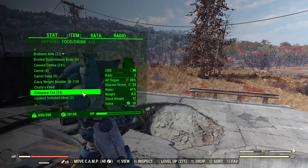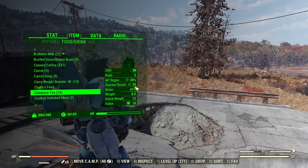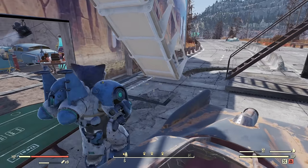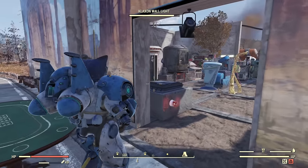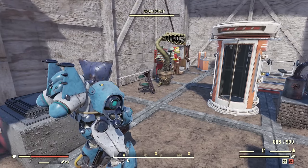Campanity is the buff you always want to have active — it's the strongest and the best. It can go higher if you have Strength in Numbers, join a team, or use a magazine to boost it even higher. You can also get some extra AP regeneration by using an instrument at your camp or elsewhere to increase your action point regeneration.